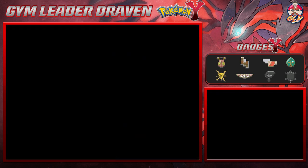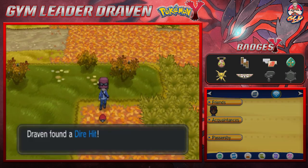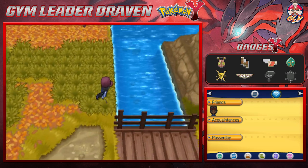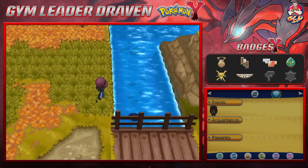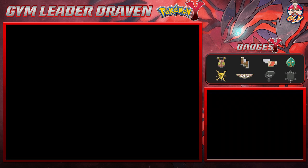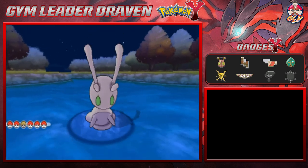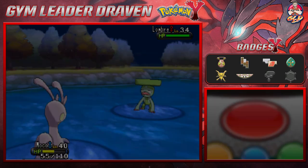Moving to the next section — we're going to find a Dire Hit, which is the item equivalent of Focus Energy, boosting critical hit ratio. We are going to Surf here because we might find some stuff. Nacho Libre is not a true Flying type Pokemon, which is annoying.